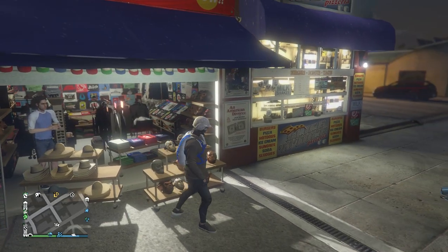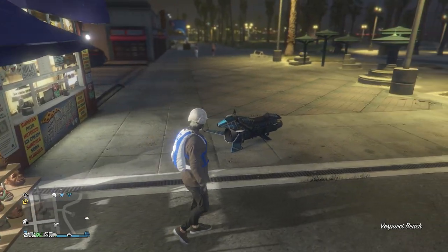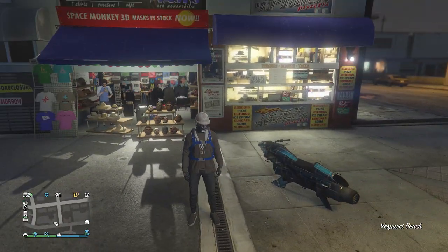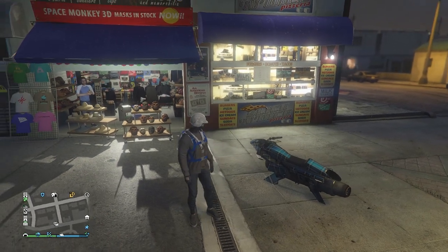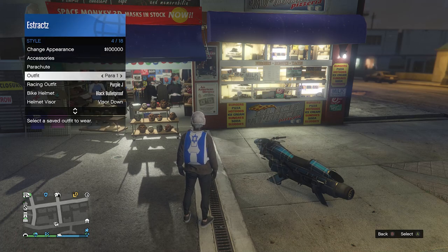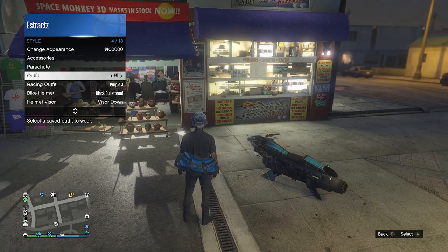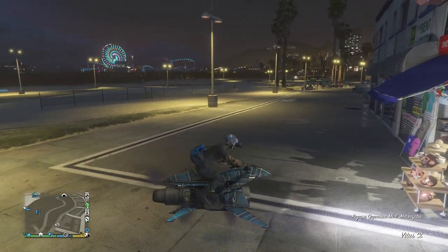After you save your outfit, head over to the beach. The vehicle I'd recommend for this is an Oppressor Mark 2. Make sure you have your second outfit saved with the Izrael shoot bag, and your outfit saved with the duffel bag.